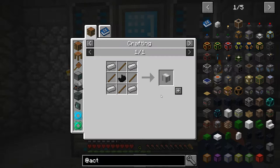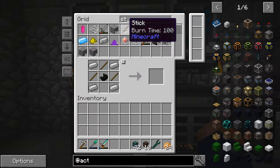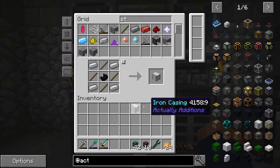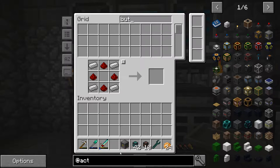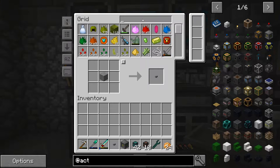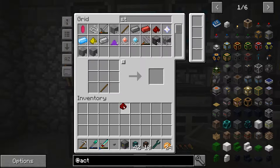We actually have an Atomic Reconstructor - I think we got it through loot bags or from sieving, don't remember. But we should have everything except for sticks, so let's go ahead and craft 64 of them. We'll get our iron casing and fill everything else up. We're also going to need a button - button is just stone - and we need a redstone torch. That's how a lot of this stuff is controlled, with a redstone torch.